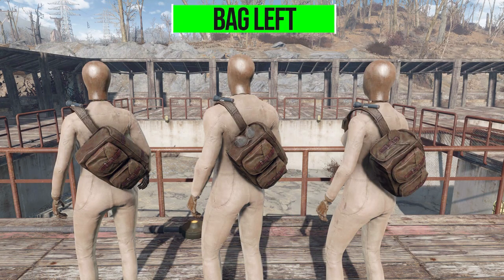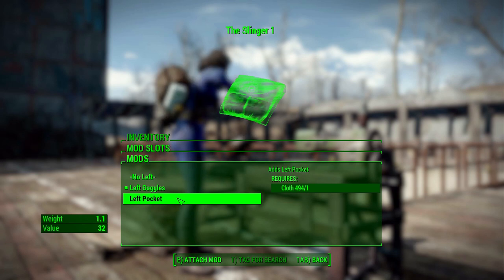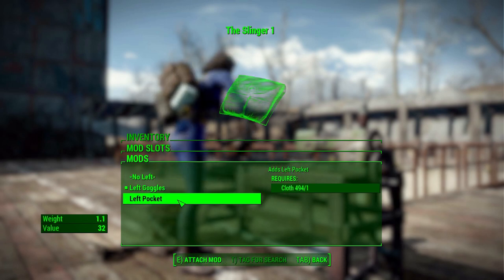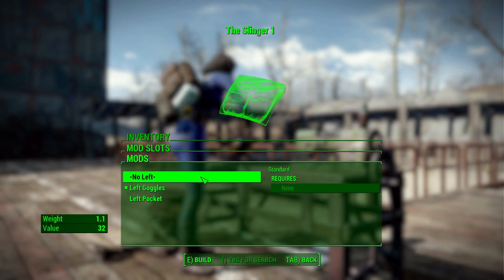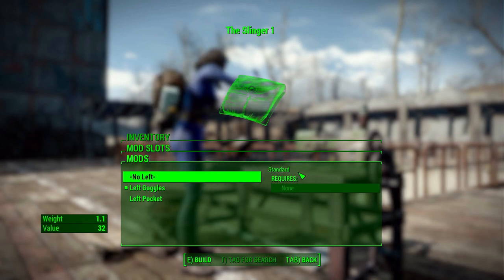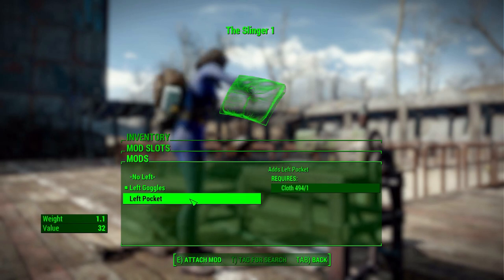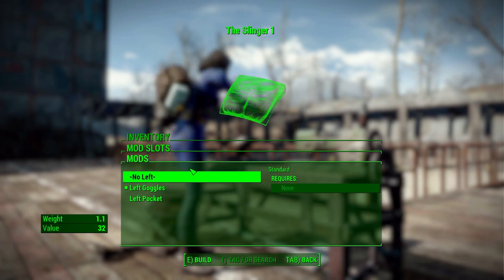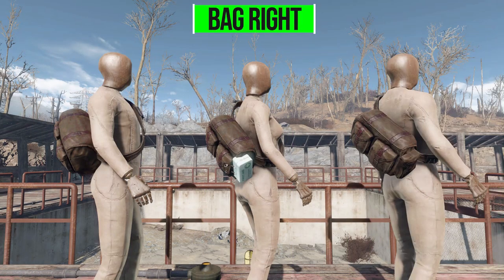After that we have the left side of the bag, where you can have either nothing, some goggles, or a pocket. I think it'd be cool if the pocket added some extra carry capacity, but it is purely aesthetic. These cost one cloth each, except for nothing which is the standard — though weirdly all the ones I found in the world actually had the left pocket instead.